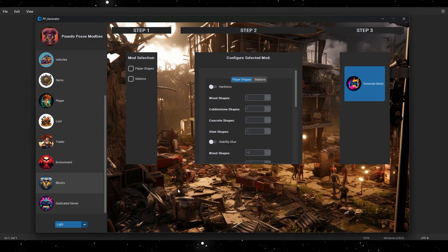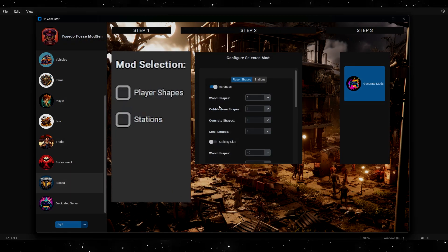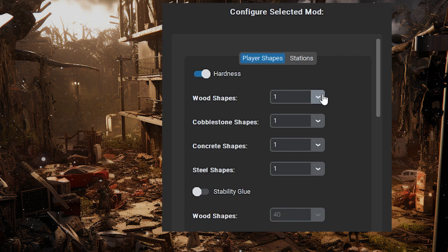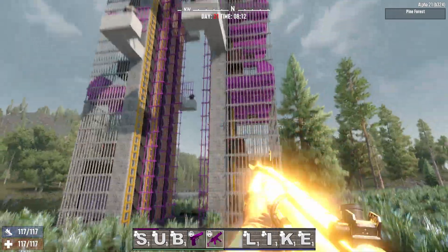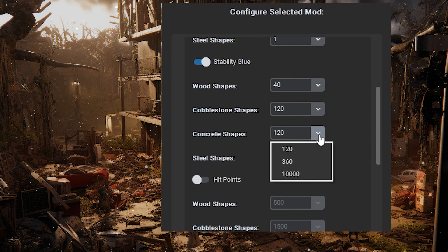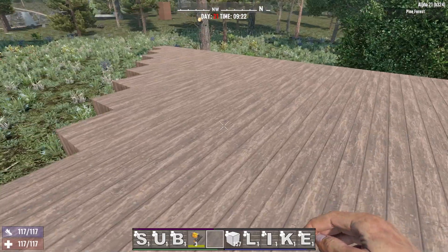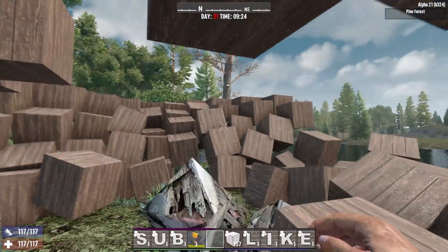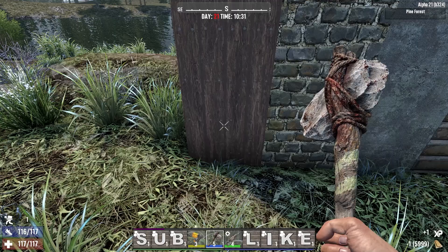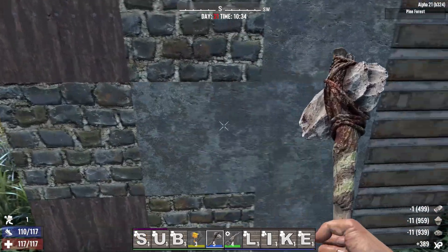Next up, I'd like to introduce you all to the newest mod category: blocks. Currently, we have several options for you to choose and configure your mods. There are two general categories: player shapes and stations. Under player shapes, you may adjust the hardness, which is essentially the number of hits required for the dev super digger to destroy a block — ramp that up to truly make it an indestructible object. Stability glue is a measure of blocks' horizontal support, meaning higher values will increase a block's ability to support more weight, making it easier to build. Be careful when using this mod, as removing it after building something that would not normally support the added weight might cause it to fall. You can also adjust the number of hit points a block material will have, all the way from wood to steel. And last but not least, you can increase or decrease the number of times it takes to upgrade a block with a given tool — for example, one-hit upgrade with a stone axe, anyone?